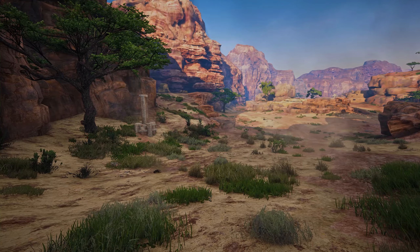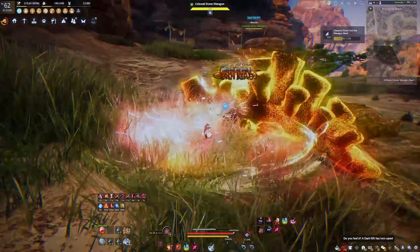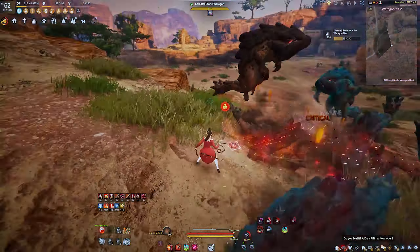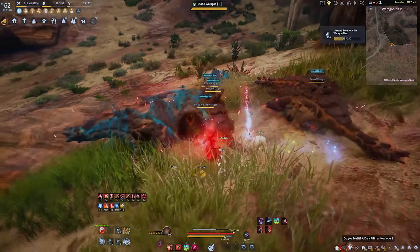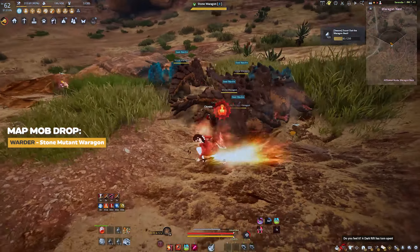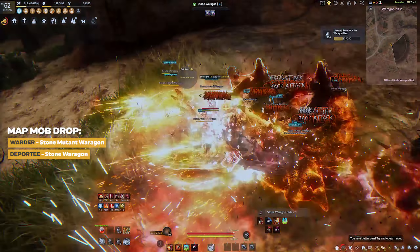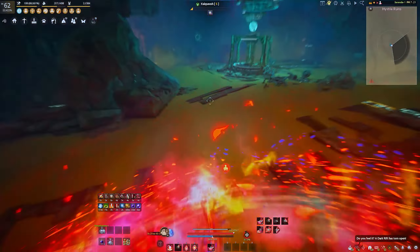The Pilaku map piece can be grinded at Waragon's Nest. Although it's a three-people party zone, the low 160 AP requirement won't cause too much of an issue for a full-pen Tuvala seasoned character. The Iron Fist Warder map piece is dropped by the Stone Mutant Waragon, while the Deportee piece will be dropped by the Stone Waragon.